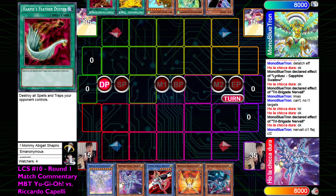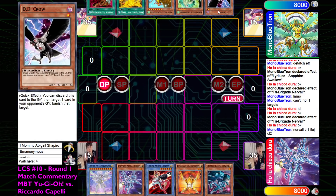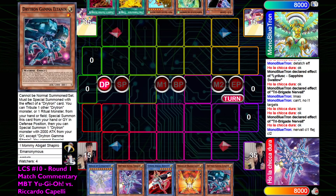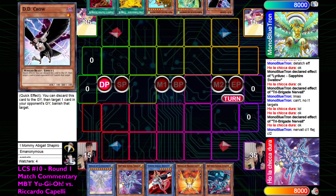I guess Featherduster was put in because it was a blind side - the opponent never revealed they were on Drytron, so fair enough. It sucks to draw these bricks for sure. DDCrow is not even going to be impactful - not only because of Orange Light, but because this hand is strong enough to play through it anyway. Alpha and Benton plus Drytron plays through Crow on Benton, and then there's not really a good chance to use it otherwise.